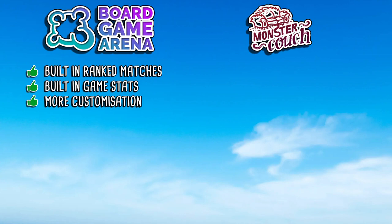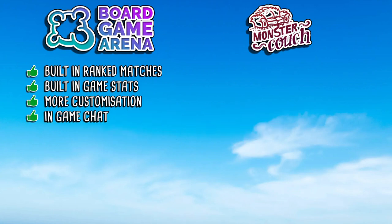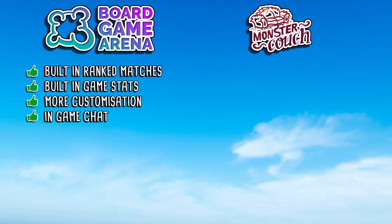The next thing I like on Board Game Arena is the in-game chat. It's a pretty standard feature across Board Game Arena but not something most people playing Wingspan digitally will have experienced. Being able to speak with your opponents — wish them good luck before games, talk about strategy, share frustrations, and admire good moves — definitely adds to the experience for me.